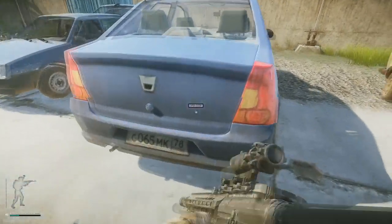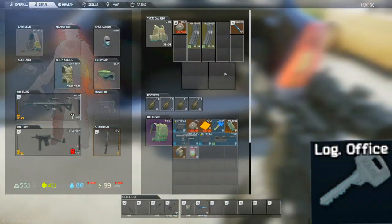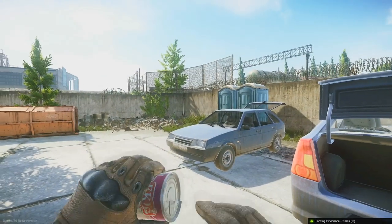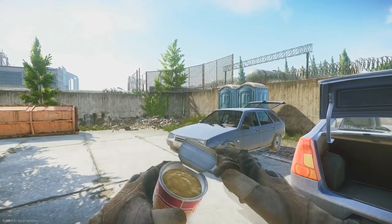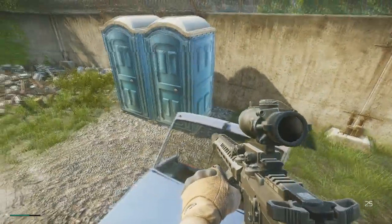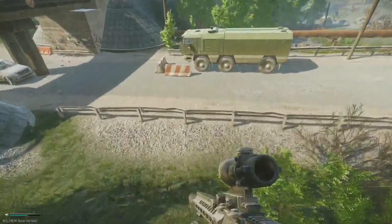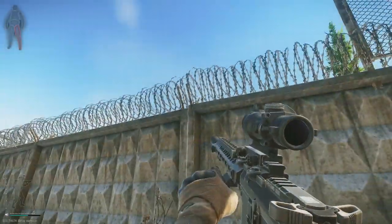Moving out and onto the shortcut, there are a couple of things to note here. A key can spawn in the trunk of the blue car. You don't actually need the factory key to get through the shortcut, as you can jump off the edge of the car onto the porta potties and over the fence. Be careful as people will hear you do this.